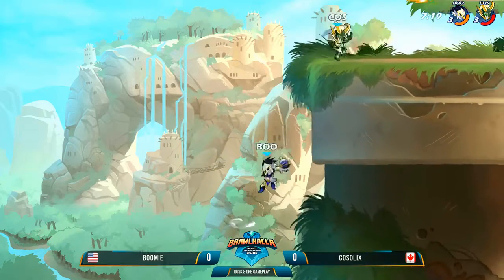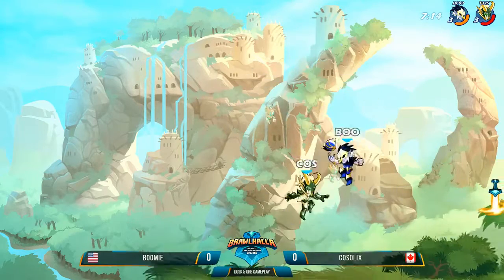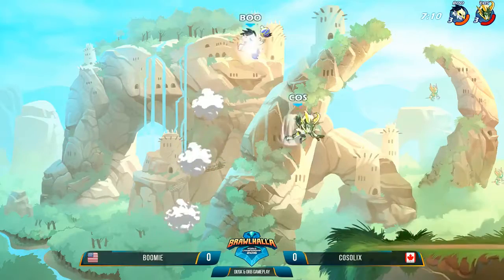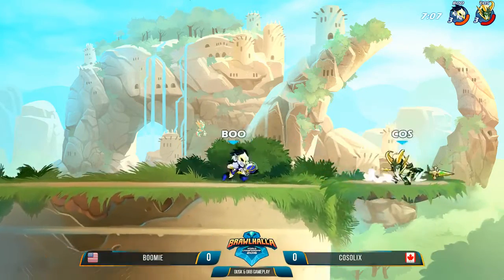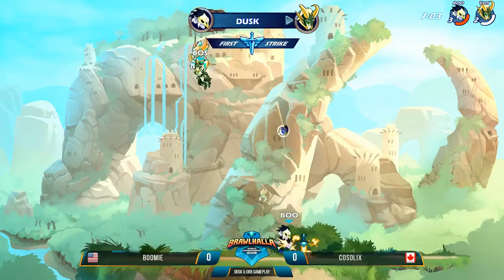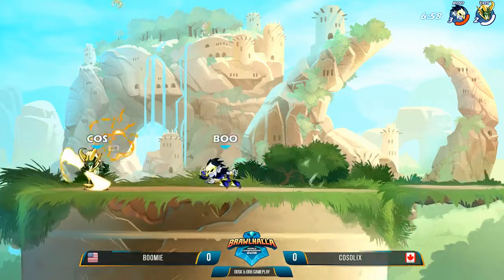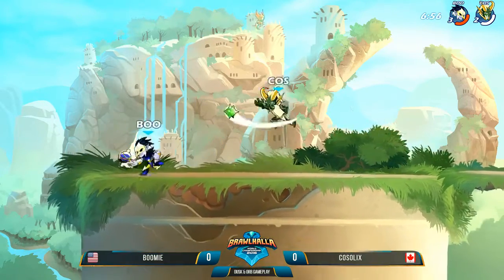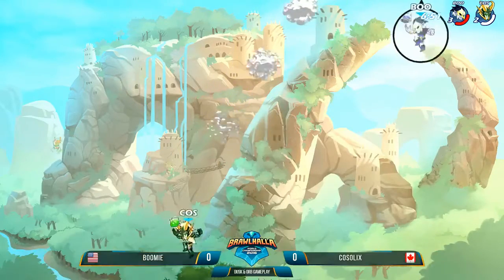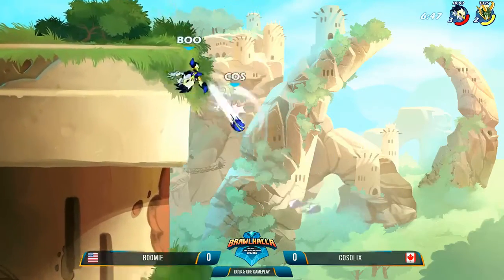Down signature — see if he can get this edge guard, just denying area. Kosselix lost his orb, he doesn't stand a chance now. He can just uppercut his way back to stage. Nice pivot neutral sig, just dash right through — cut him up. These are all like the first time that players have ever done anything with this weapon, and I just love seeing it. Side light into neutral signature — that is a very tight string, you can definitely use that as a dodge punish.